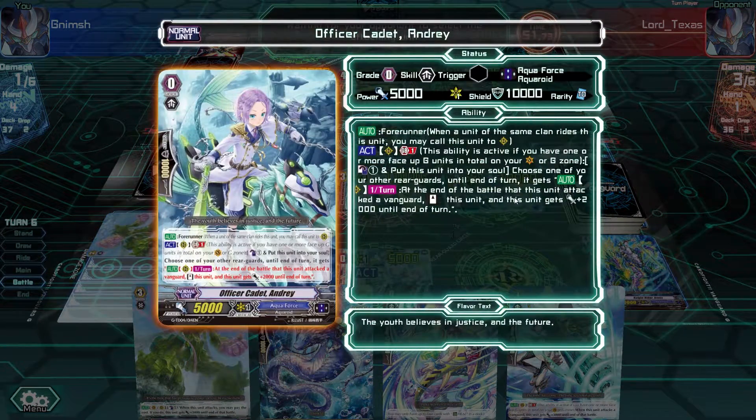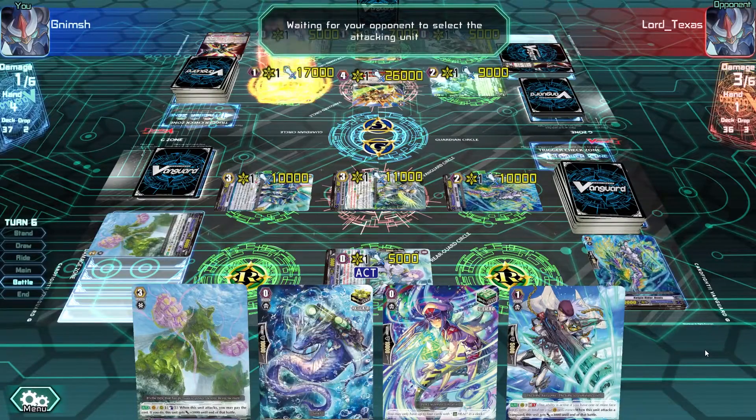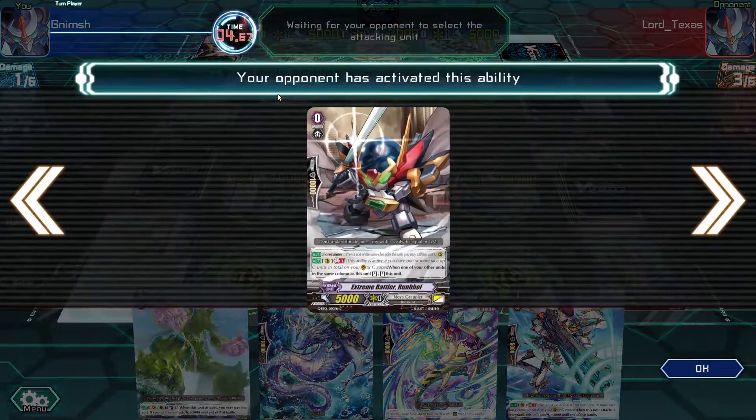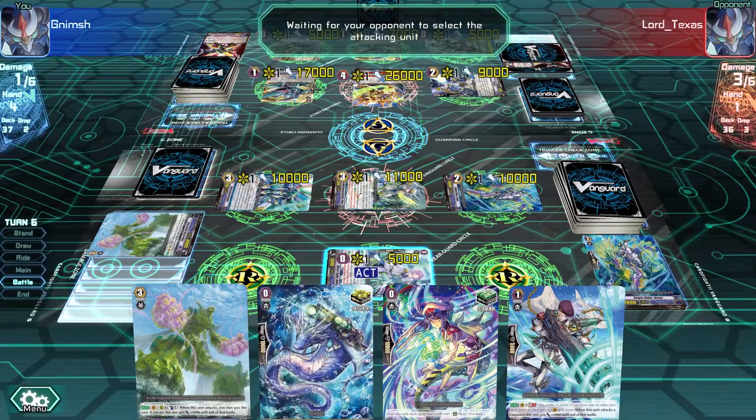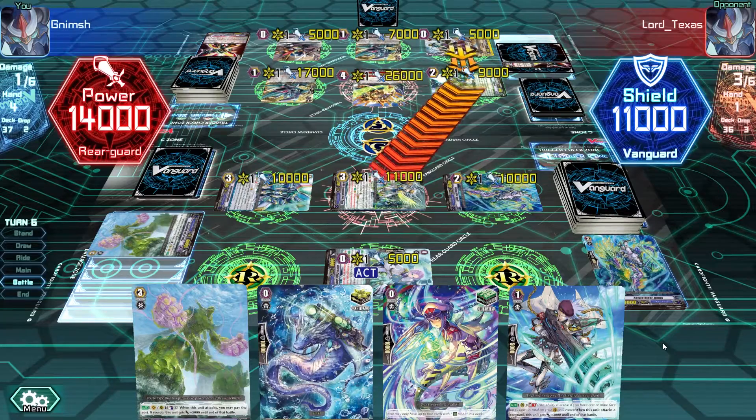What does this guy do? At the end of the battle that this unit attacked a Vanguard... put this unit in your soul, choose one of your other rearguards until end of turn, it gets... this unit stands, and this unit. Okay, that's good - I like it. So what this guy does is when I attack and it works, I can stand one of my guys, but it obviously needs a G card on board. 14,000 at 17 - I think no guard, I'll just take it through.